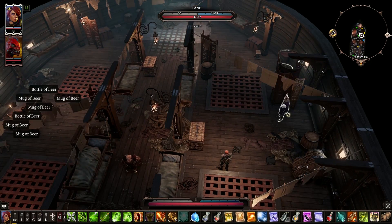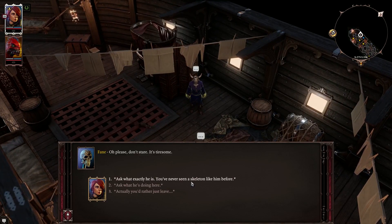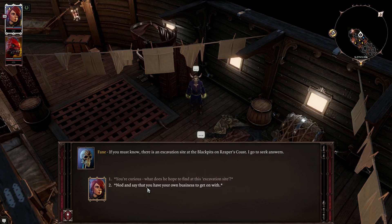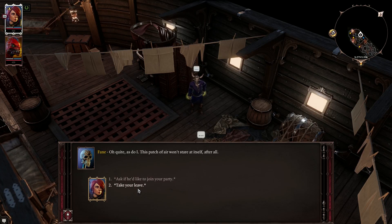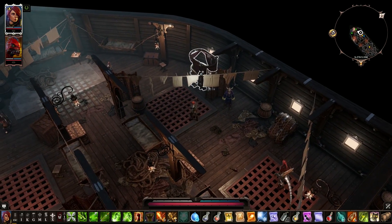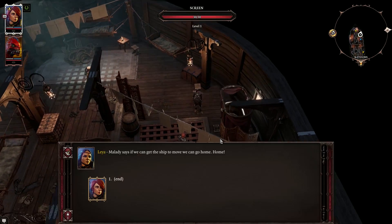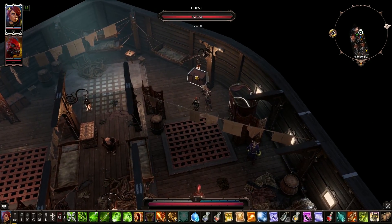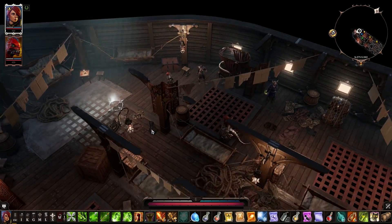There's some panties — I'll just leave those. Who's this? Fane! I have his mask, don't I? 'Oh please, don't stare — it's tiresome.' Ask what he's doing here: 'There is an excavation site at the Black Pits on Reaper's Coast — I go to seek answers.' What does he hope to find? 'This patch of air won't stare at itself after all.' I'll just take my leave.